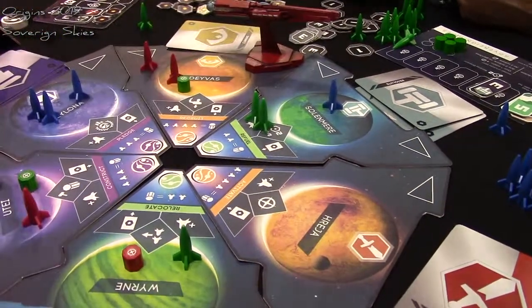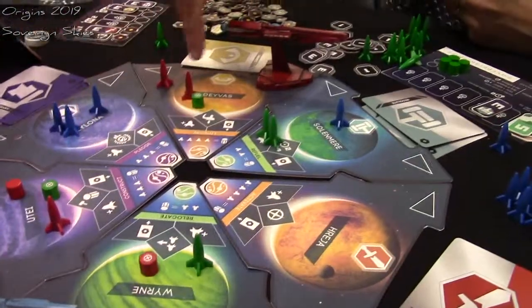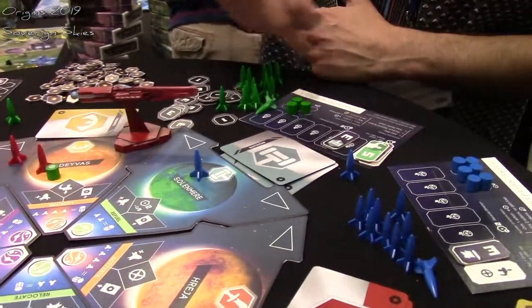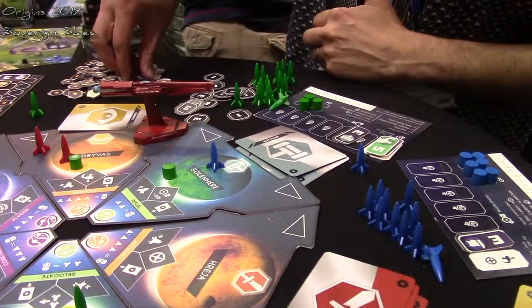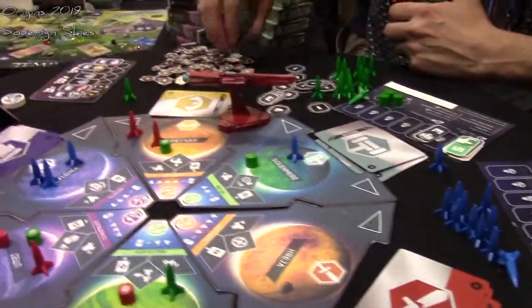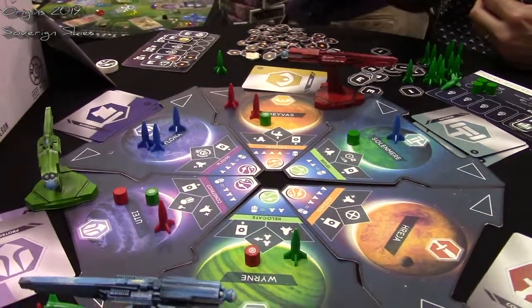Once I'm at Uti, I can pick wherever I meet the requirement for building a base, take those ships off, choose that spot, and pick from this row to place there. That would give me two extra energy on that turn. Energy is used in this game to move around the rondelle — at any point I can pay two energy to turn around and go the other way, so you can be going clockwise or counterclockwise.